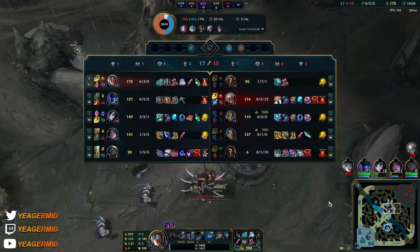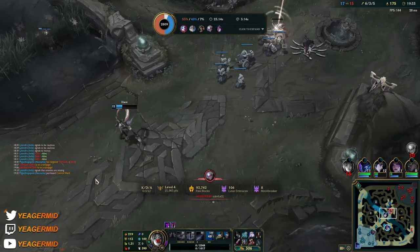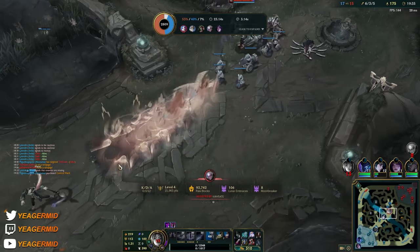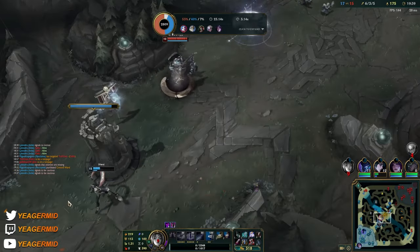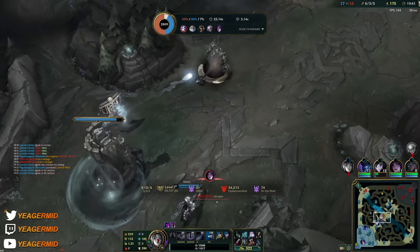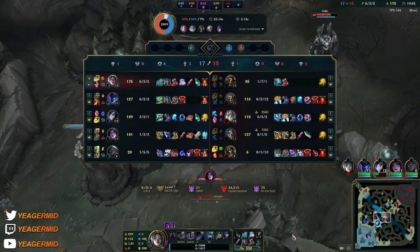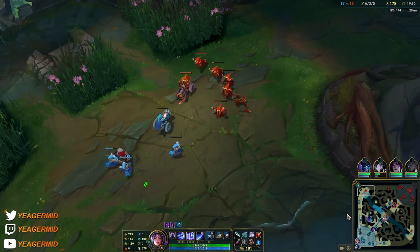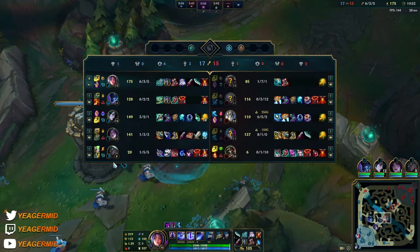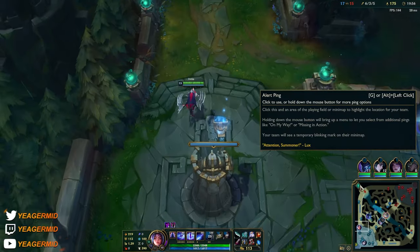Looks like team fighting or split pushing is the way to win. We have two AD carries and Aurelia mid — it's going to be hard to coordinate fights. Right now they can't take anything, so they just need to farm and not run it down. It would be nice if Senna went tank but she's not.